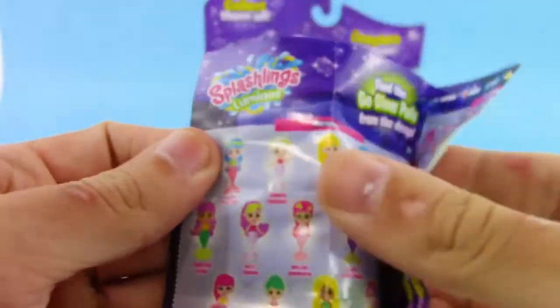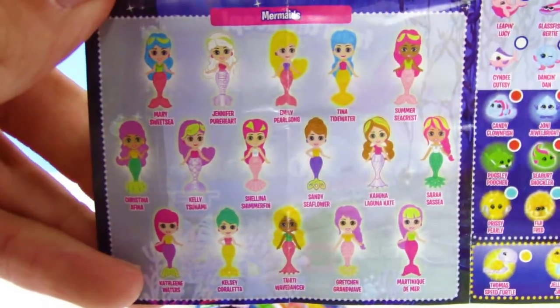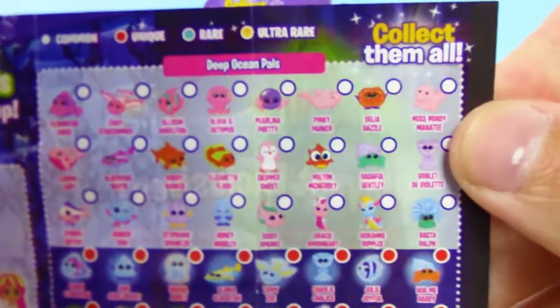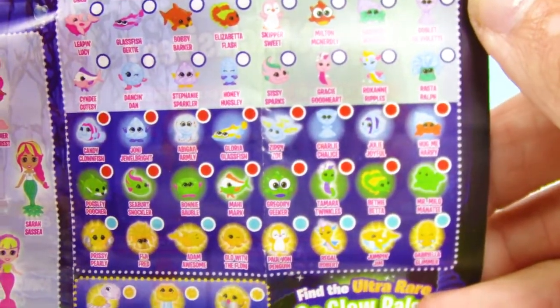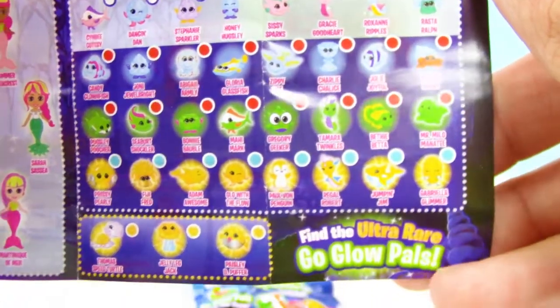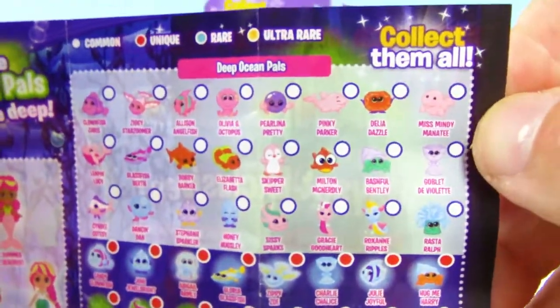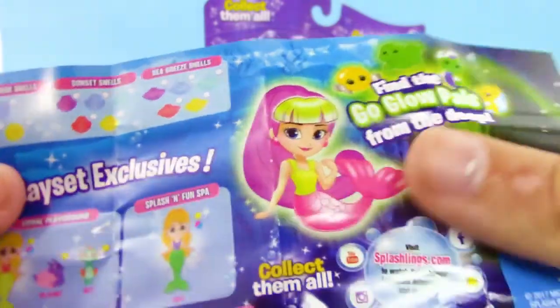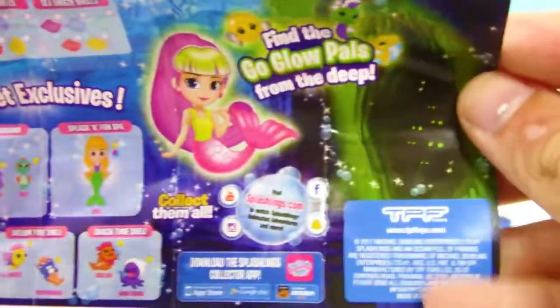Let's go ahead and check out the checklist for the Luminose series. So here we go — looks like we got mermaids here, a lot of mermaids to collect. And over here we got the Deep Ocean Pals. We got common, rare, unique, and ultra rare. Looks like the yellow ones are rare or ultra rare, and the common ones are more of a pink or purple color. We also get different kinds of shells from the Realm series.